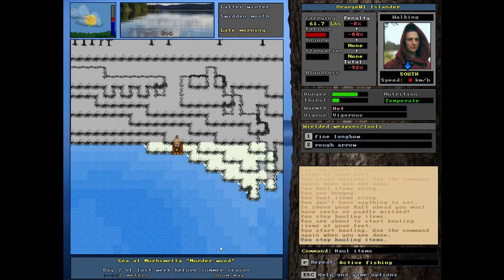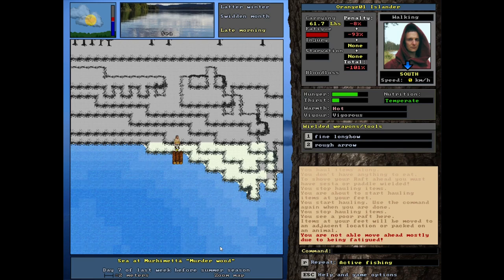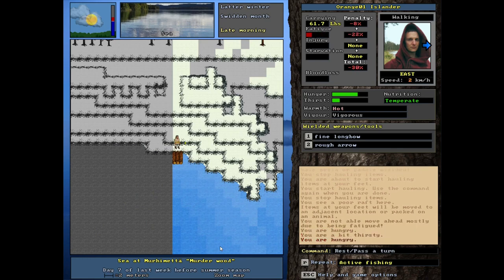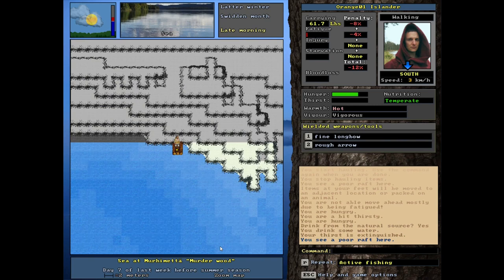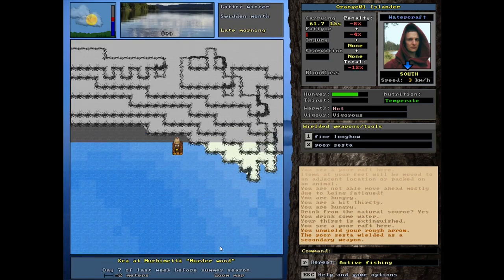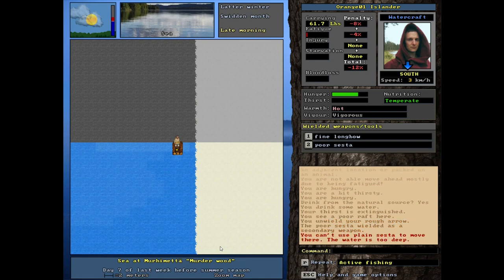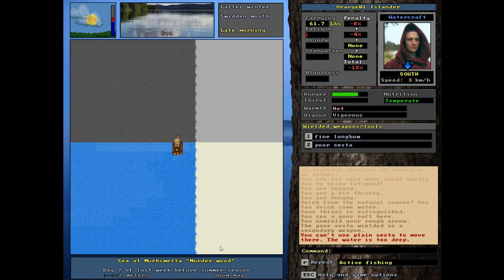At least we're going downhill. Okay there we go. How do I do vehicles again? I've honestly forgotten, but I think I want to push this. You're not able to move ahead due to fatigue. Let's wait a little bit and get the fatigue down. Have a little drink — okay, I think we're fine. Let's go on the raft. I think we wield the sesta, and then yeah — here we go, we're on a raft! Look at this! We can go down along this way — I'm just cruising along with this raft. This is way less tiring than going through snow.